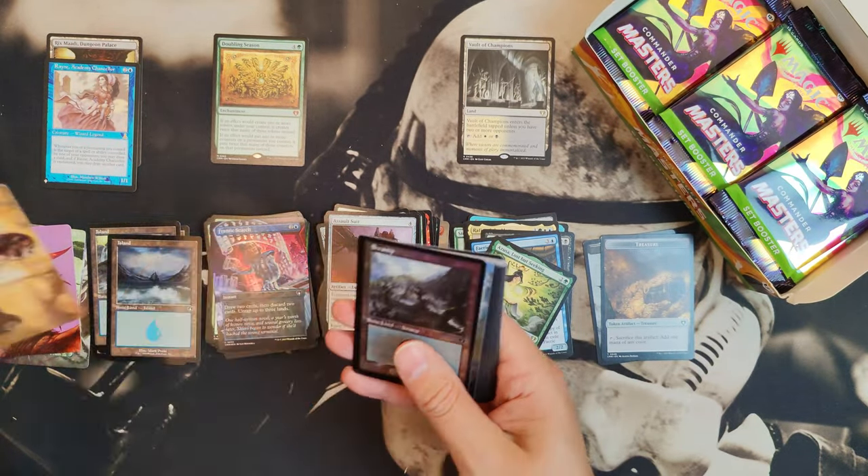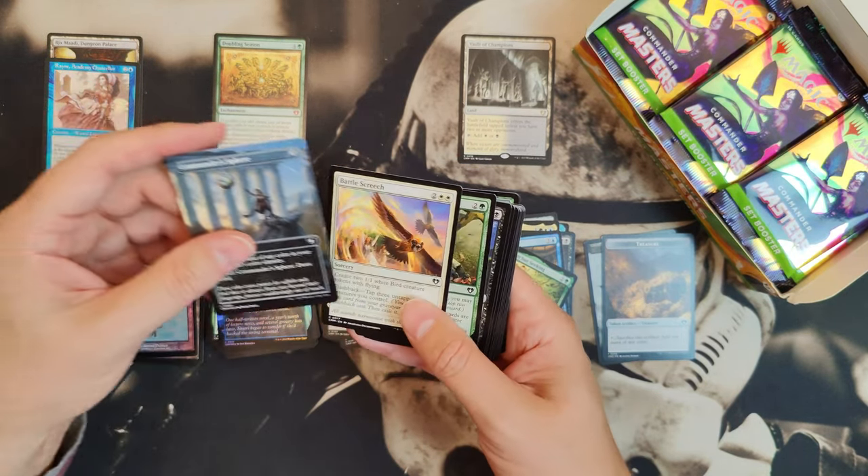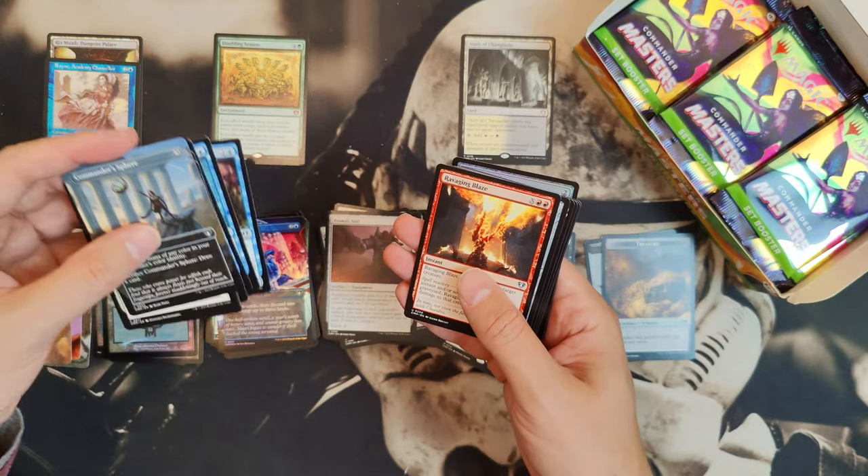And a foil Swamp, and Command Sphere, Battle Streets. Yeah, okay, we're gonna keep going.